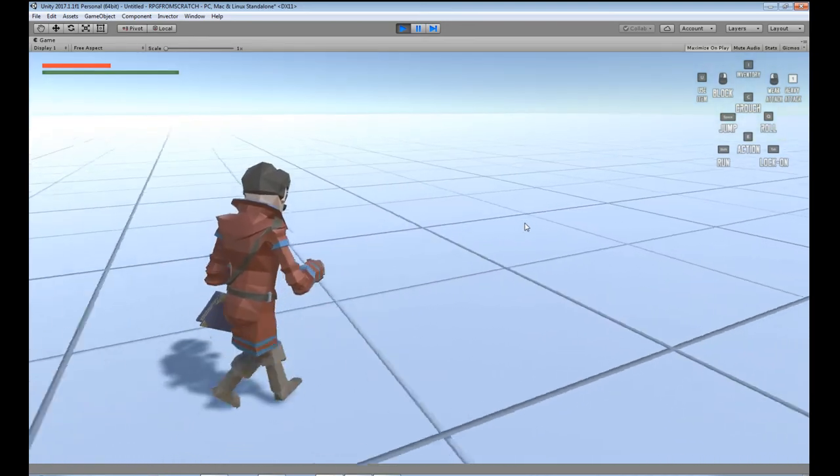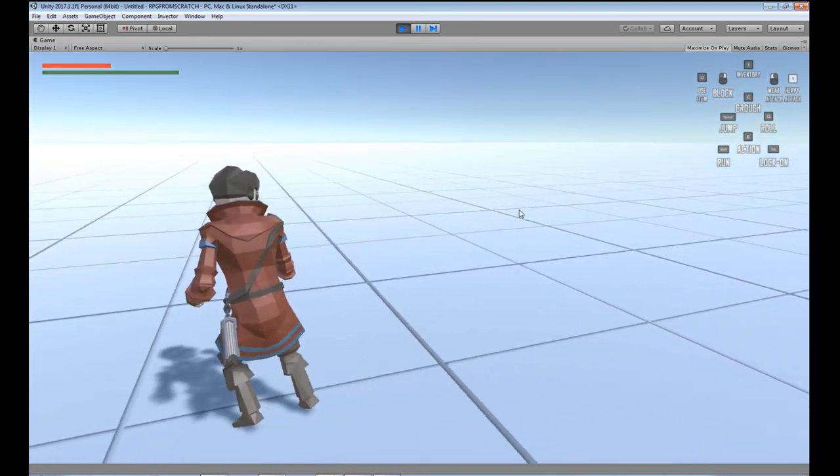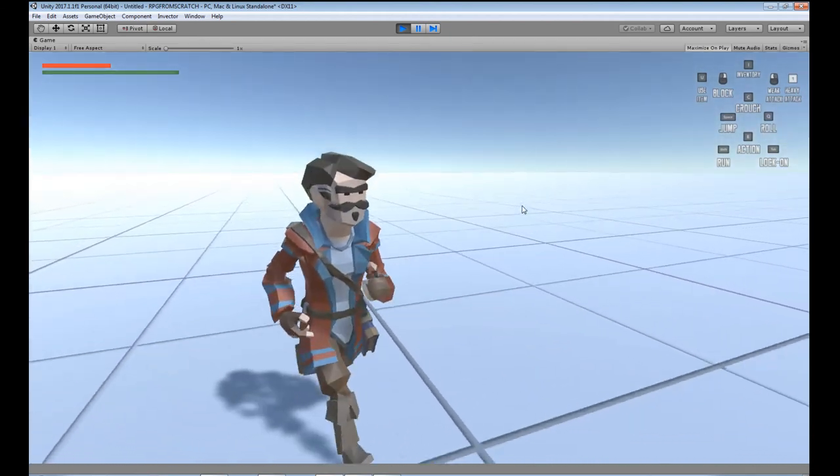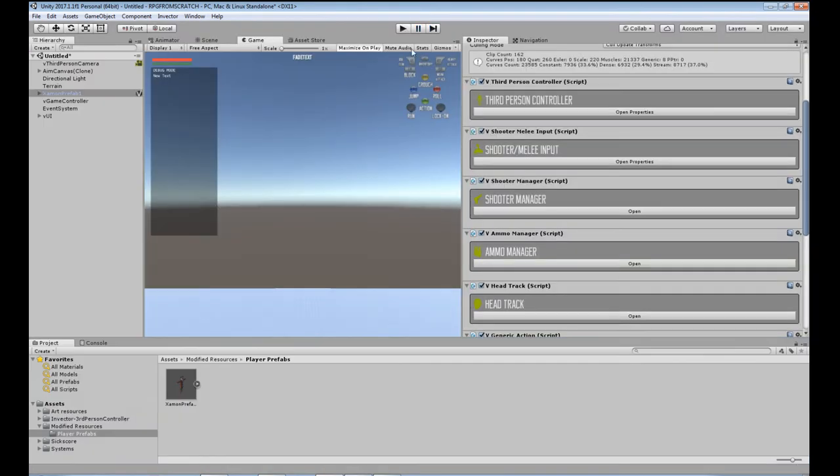Pressing Tab — now I'm using the lock-on option, this is the strafe. The strafe speed is also correct. So yeah, that's working. Now we're going to come back and set up the rest of the character.